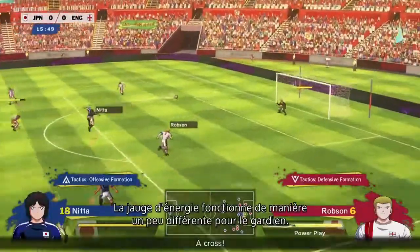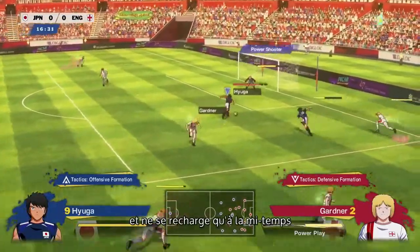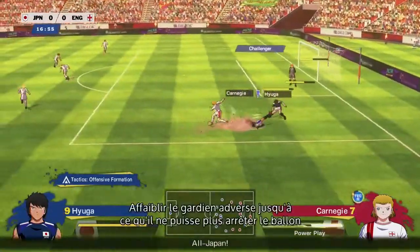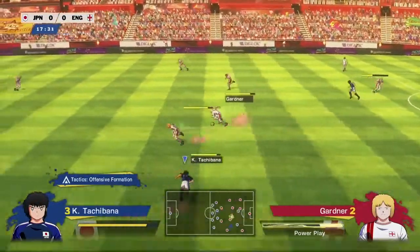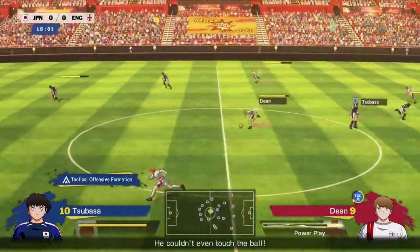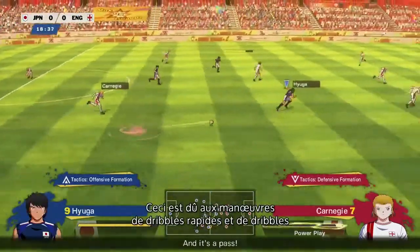The Spirit Gauge works a bit differently for the goalkeeper. Every time he saves a shot, his gauge goes down, and it only recharges at half time or after he lets a goal in. Wearing down the opponent's goalie until he lets in a shot is a huge part of being successful in Captain Tsubasa. So pay close attention to your player's Spirit Gauge at all times — the more gauge a player has, the longer he'll be able to maintain possession because of the dash dribble and dribble move maneuvers.